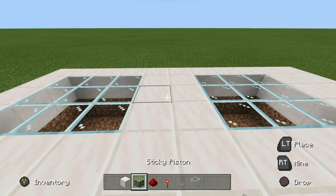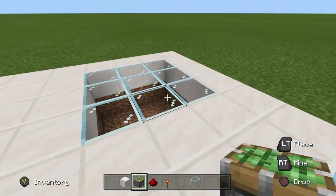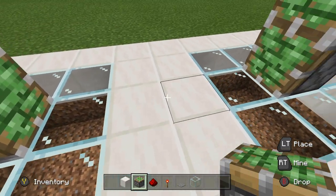Let's get into how to build it. What you want to do is start out with four sticky pistons and place them four blocks apart, just like this. As you can see, if you count in between, there's four blocks between them.